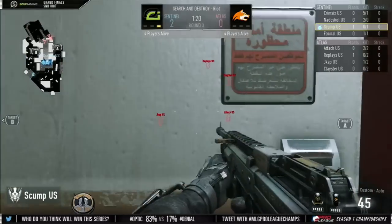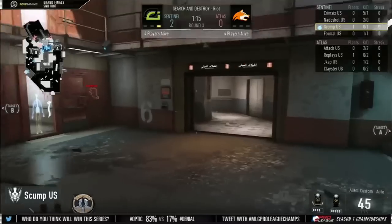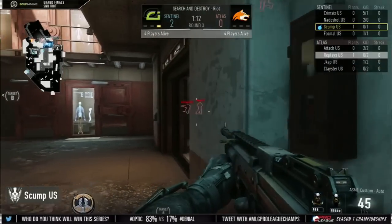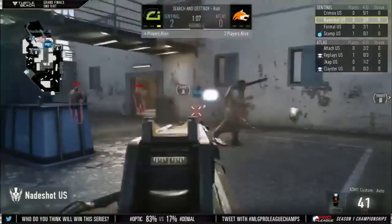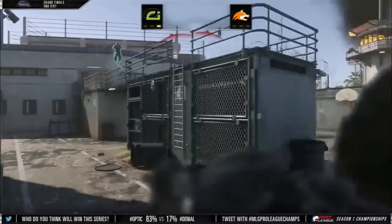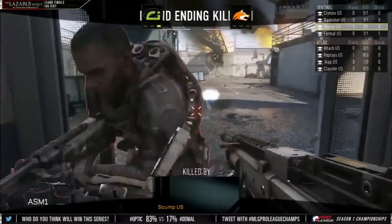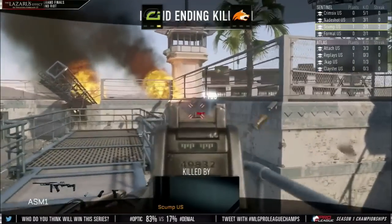Nadeshot is just playing it patiently. Skump peeking into the prison. Jcap will be found if he keeps going in this direction. Some action over at B this round on the defensive end. Formal gets the snipe with some kills of his own, gets behind enemy lines, finds one. Jcap spotted — it turns on him and now it's a 1v3 just like that. Optic up 3-0. Formal gets that snipe and immediately Optic spring to life. Nadeshot runs basically into Denial's spawn, they trade the kill. Skump shuts down Jcap for the last one — a nice two-piece as he charges out.